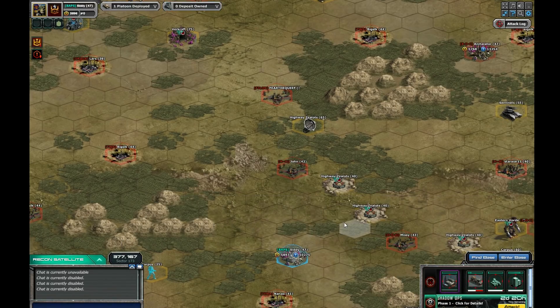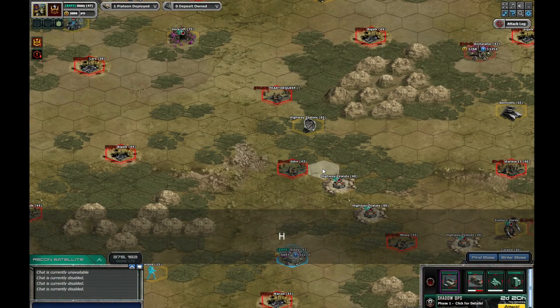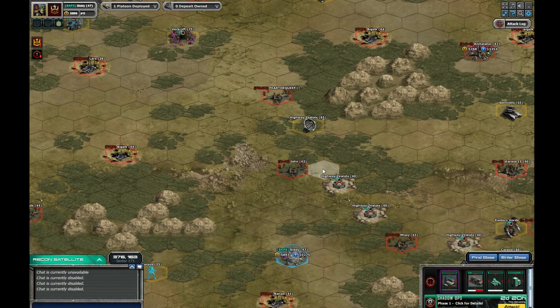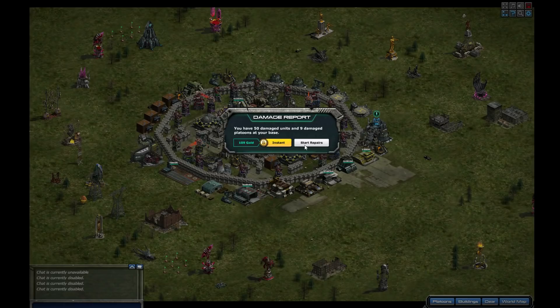The H key hides all the stuff around the edges and borders. Obviously the R key — I've got to go back into a base. Sorry if I'm taking a bit long here guys, I should have written this down before so I could go through it one at a time.